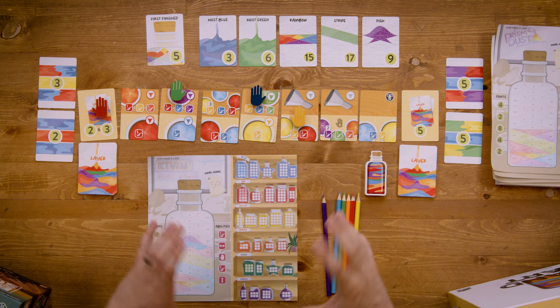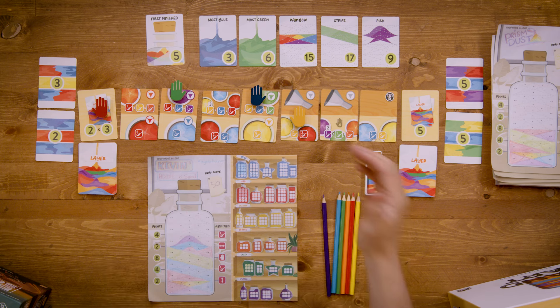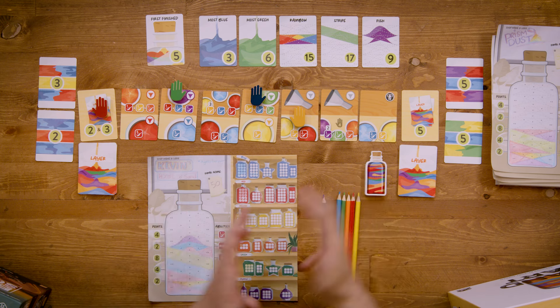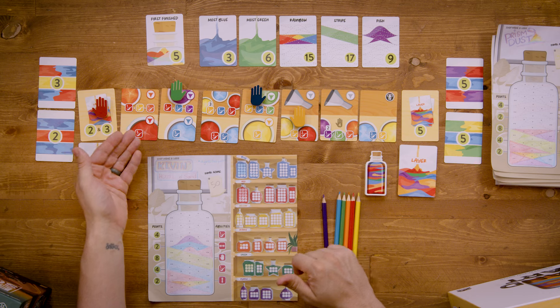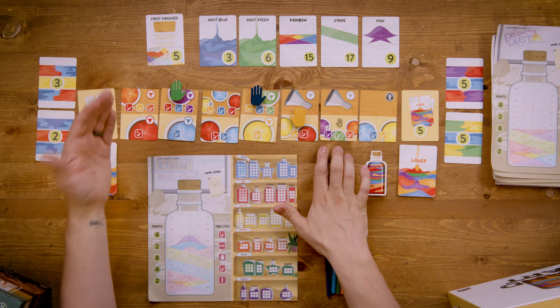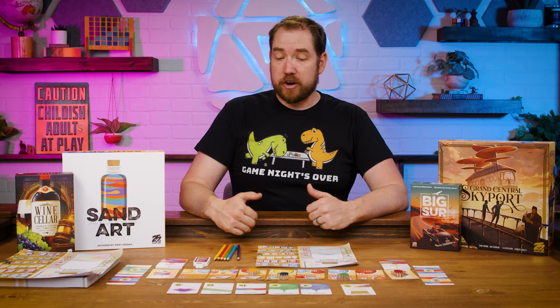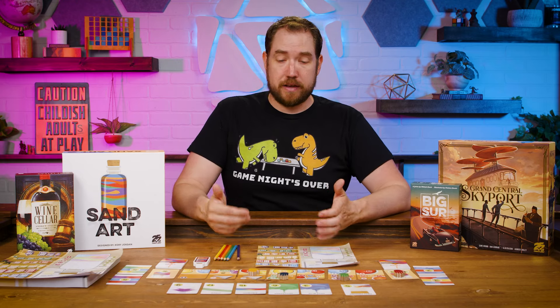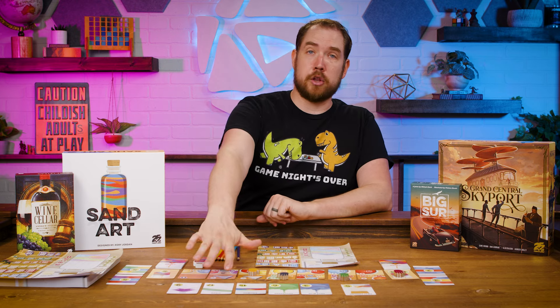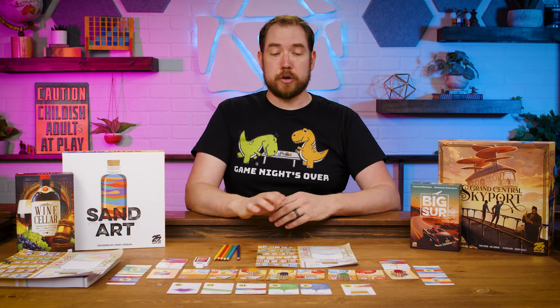Functionally and mechanically it's a really simple game — a very family-friendly game. You move, you collect sand. Primary colors you get pretty directly. Secondary colors you can get directly but in lower quantities, or you can mix sand to get them. The secondary colors are very expensive and difficult to get, so those secondary color objectives are going to be more valuable than the primary color ones.